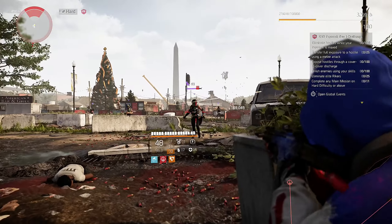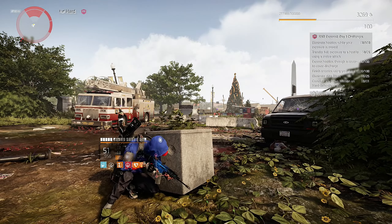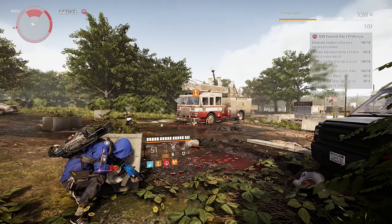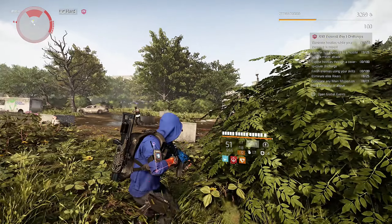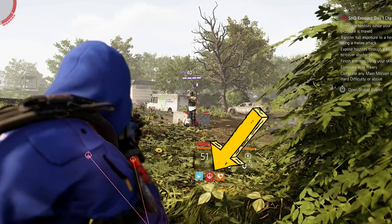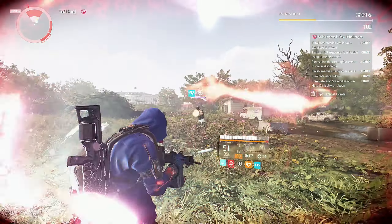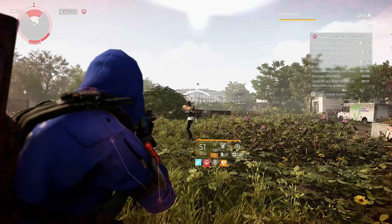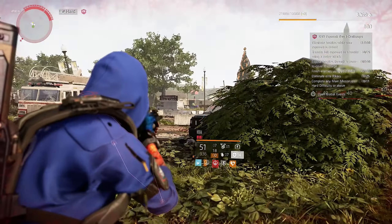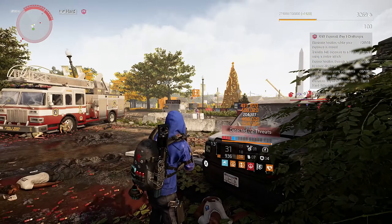Let's jump right into the first challenge: eliminate hostiles while your exposure is maxed. The procedure for the first three challenges all starts the same way — we need to seek attention from some hostiles and take cover. When hostiles notice you, you will see this bar start filling — that's the exposure. Wait until the bar is filled, then start killing hostiles. If you run out of hostiles, the exposure status will be lost and you have to start all over again. Rinse and repeat — we need to eliminate 100 hostiles while we have maximum exposure.